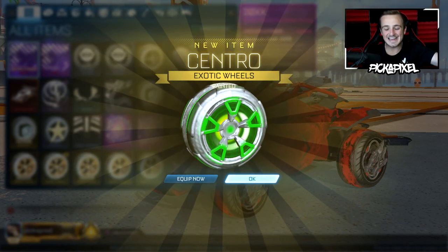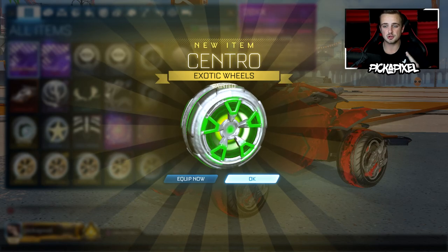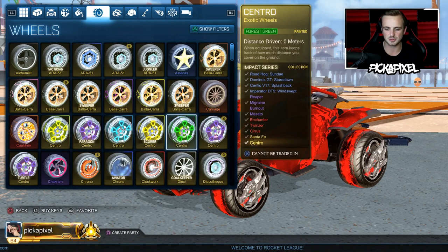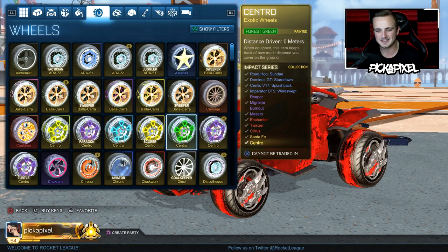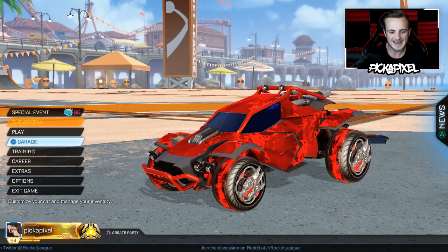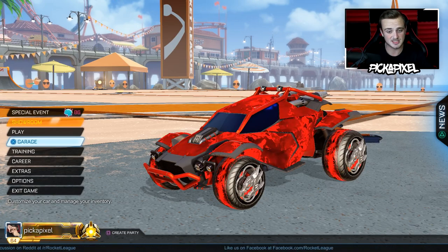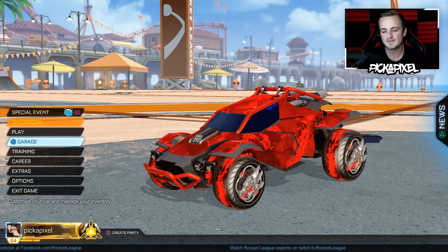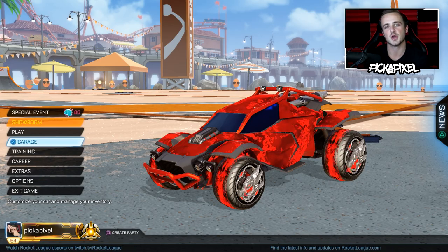Boom — there we go. That literally sums up the entire week for me in Rocket League — another painted Centro wheel! That's what I wanted, and we got two pairs. We've got Forest Green, Saffron, and Lime — every color on that side of the spectrum now. Absolutely awesome. We got the Crimson Twinzer, Crimson Striker Enchanter, Atomizer, Forest Green Centros, Saffron Scorer Centros, painted Cirrus boost, and painted Masatos. A really really solid crate opening — not my best ever, but definitely up there and very consistent. Leave a like if you enjoyed, subscribe to join the Pixel Army — I'll see you in the next video very soon!